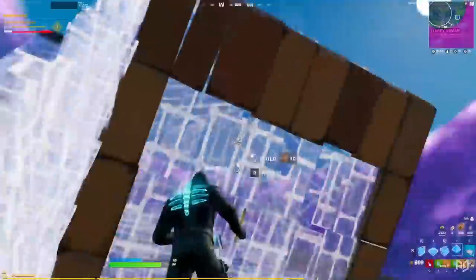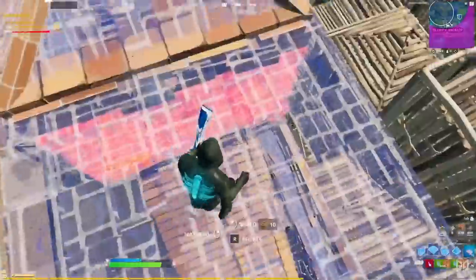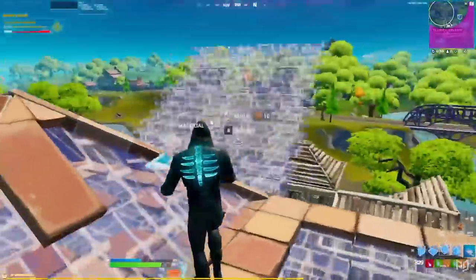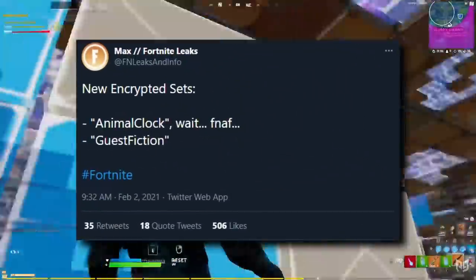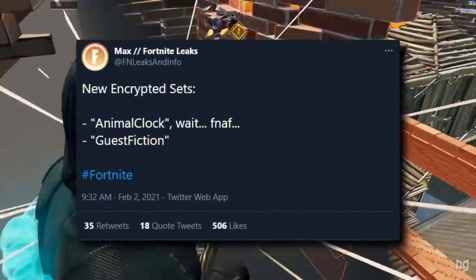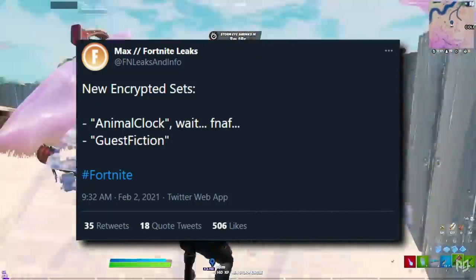Along with all the skins we can actually see by looking through the files, there are two new encrypted sets that have also been added to the game. These are just code names, so they might not have anything to do with what the skins actually end up being. Either way, there's Guest Fiction and Animal Clock, which has led some to think that there may be a Five Nights at Freddy's crossover on the way.